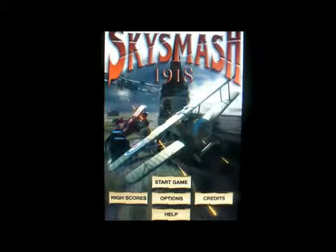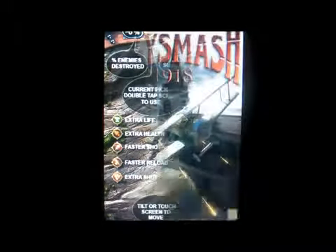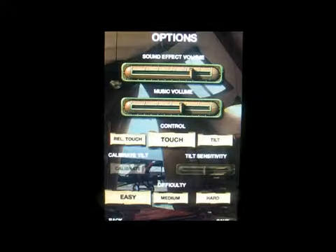So the start game options are: help, high scores, and credits. I'm going to click on options. You get to adjust the sound effects volume, music volume, and you get to move the controls, tilt sensitivity, you can calibrate the tilt, and set the difficulty levels: easy, medium, and hard.